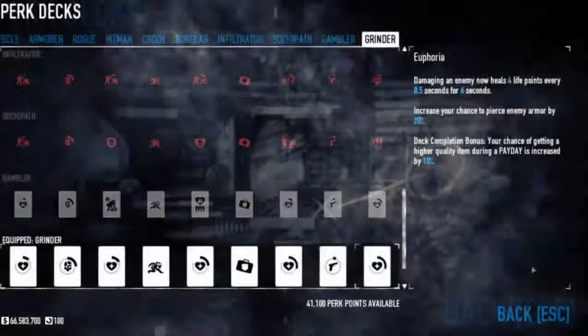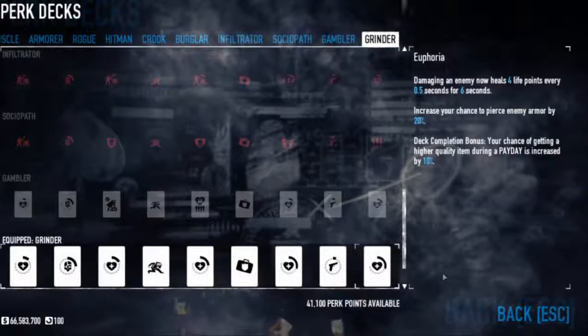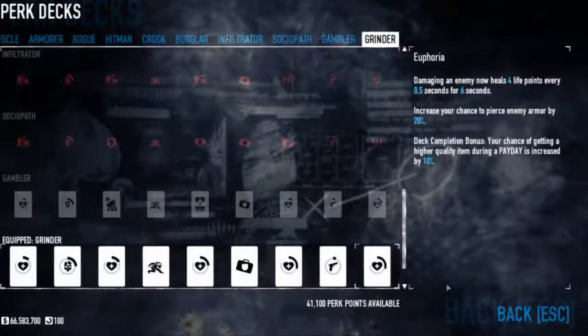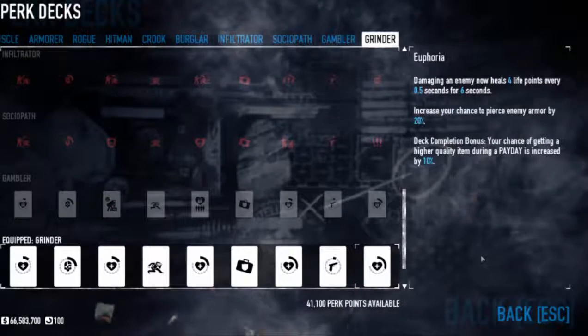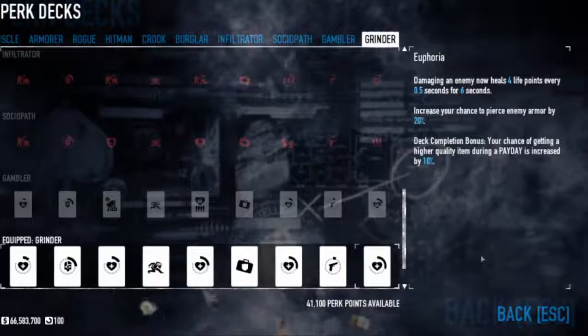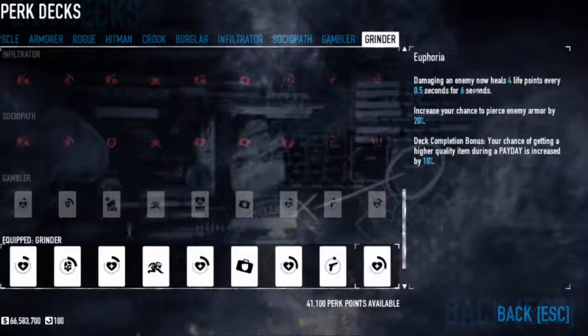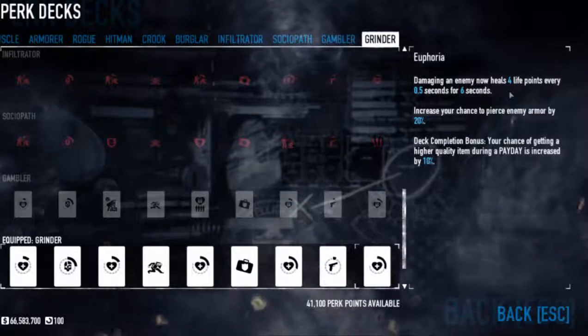The Grinder Build revolves mainly around one perk deck, and that is the Grinder deck that you can get from the DLC pack. What makes this deck so badass are all these little hearts here. Basically, what they do is anytime you deal damage to an enemy, it heals you for — damaging an enemy heals four life points per half second for six seconds.